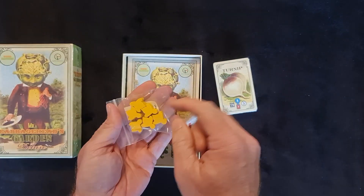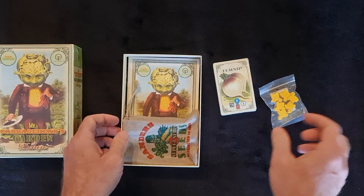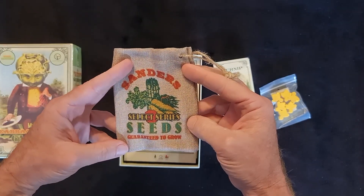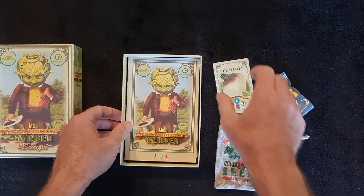We've got 1, 2, 3, 4, 5, 6 tokens there. They look very nice. There's our bag - Sanders Select Series Seeds, guaranteed to grow. Nice drawstring bag there.